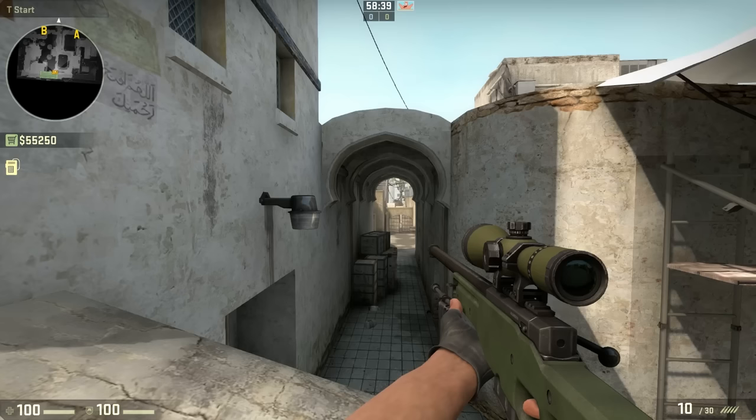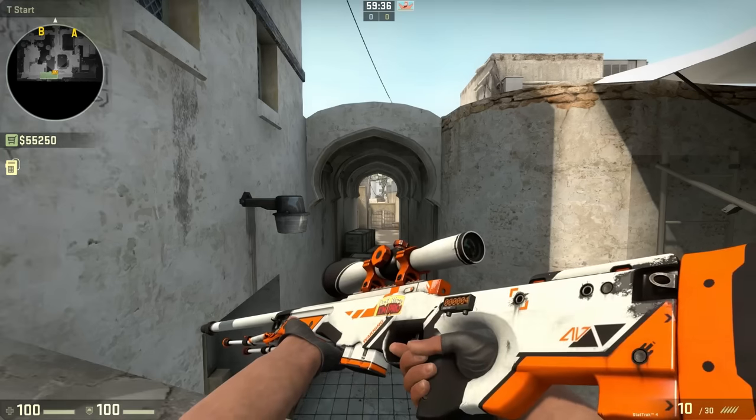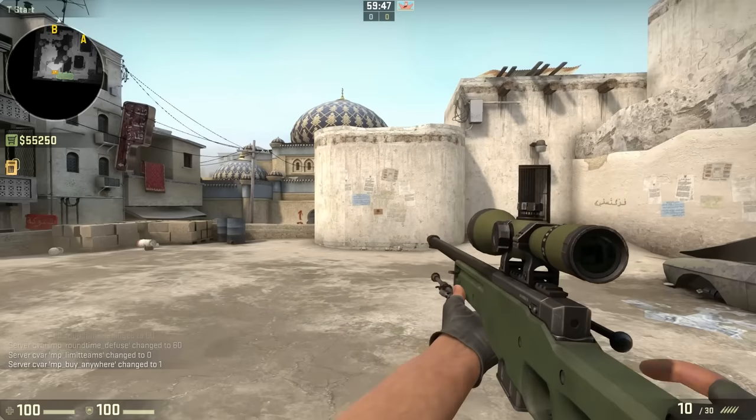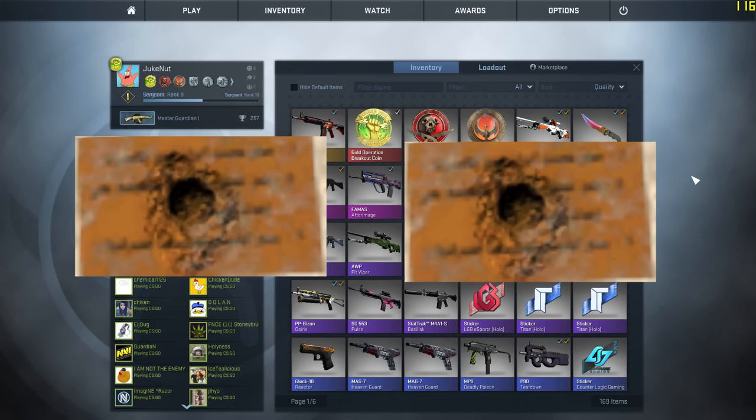The second experiment I did is between a stock AWP and a StatTrak AWP Asimov. What I am going to do is shoot at the exact same place with both skins and see if there is any difference between those two shots. Now we have both shots — is there any difference? If you look very, very closely between those two, there is actually no difference. This is why there are shitty AWPs everywhere.